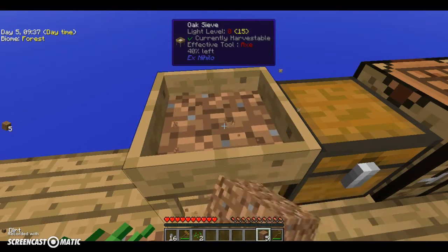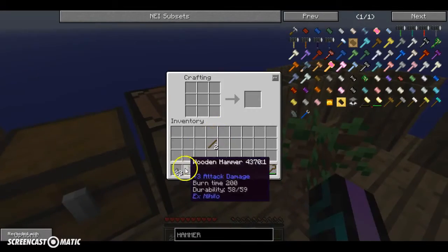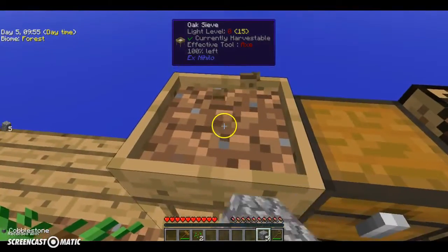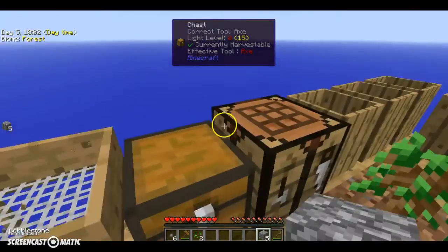Okay, 20 stone, one more — okay, so I have 23. Make that out of cobblestone, and then I can make one more.